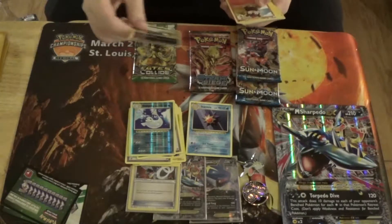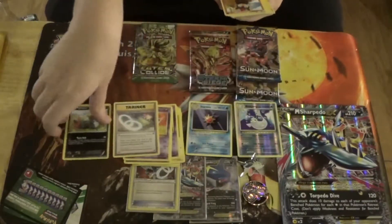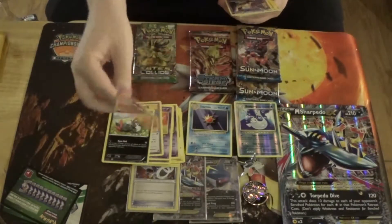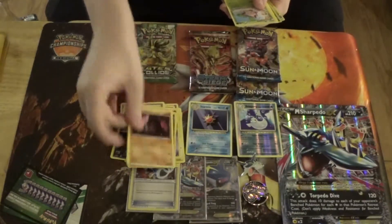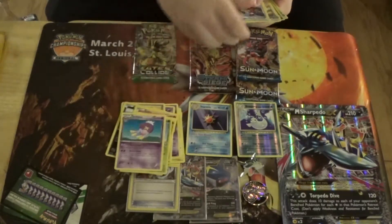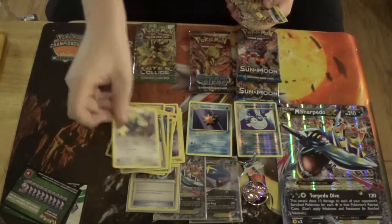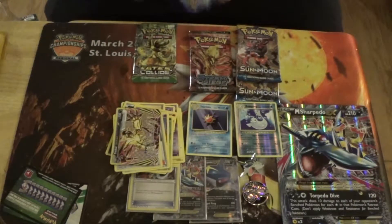Alright so we have a Sneasel, a Litleo, Nidoran Male, a Nosepass, a Hoppip, a Drifblim, Pokemon Ranger, Ambipom — oh very nice. We have an Evatol Break which is our rare for the pack.